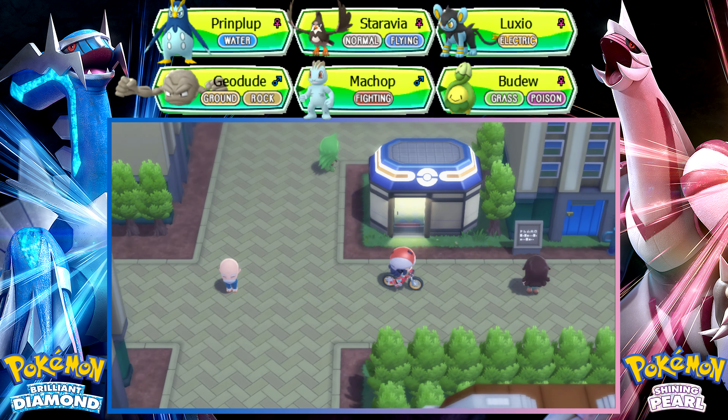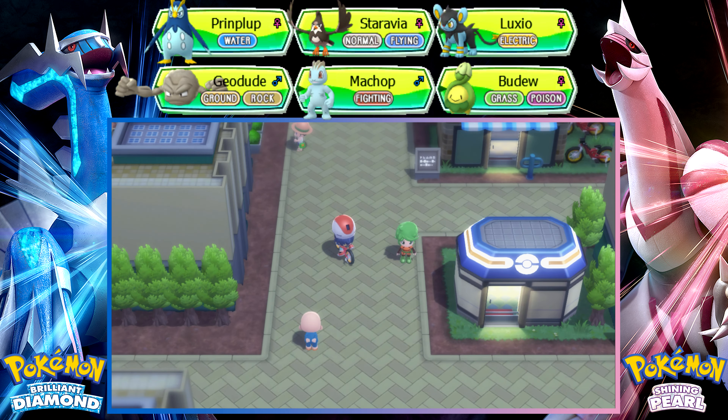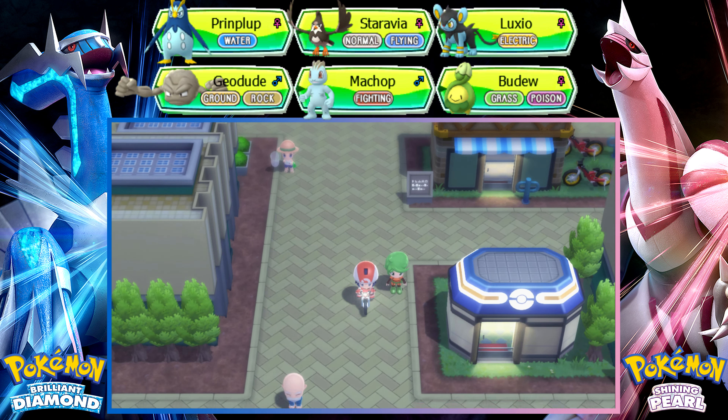You don't have an Explorer Kit — you should see the man next door to the Pokémon Center! Eternal Condominiums — name rating service available. Oh, we can change our Pokémon's names here. The acceleration on the bike though — I don't like the acceleration.